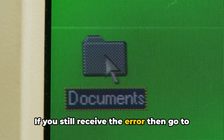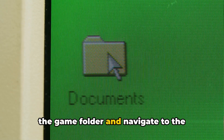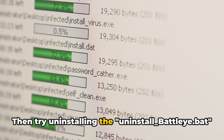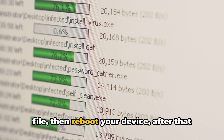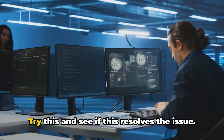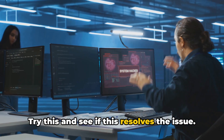If you still receive the error, then go to the game folder and navigate to the BattleEye folder. Then try uninstalling the uninstall-battle-i.bat file. Then reboot your device. After that, go back and run the install-battle-i.bat file.